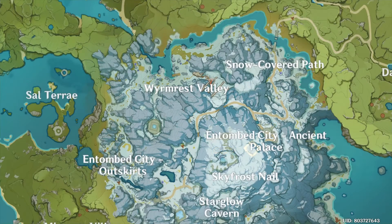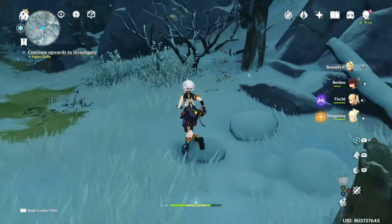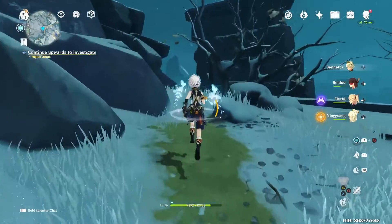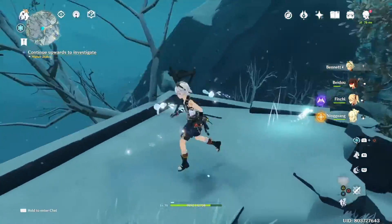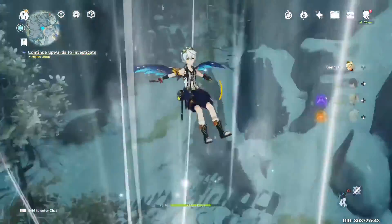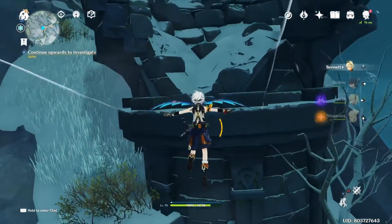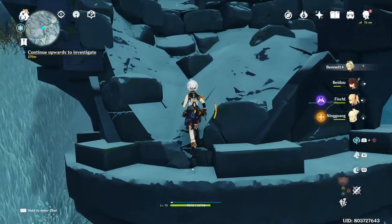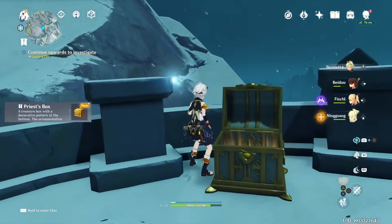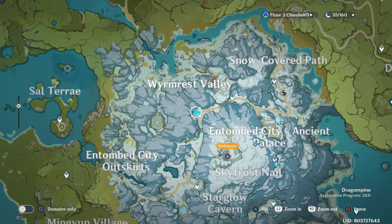Okay, so here we are. We're close, and to get to the treasure chest, collect these three animal granite, slide from there to here, and there we go — second chest, the second chest key.